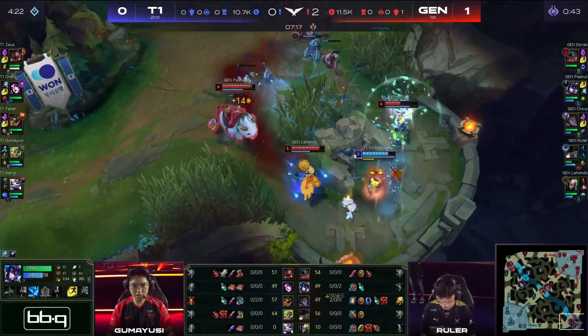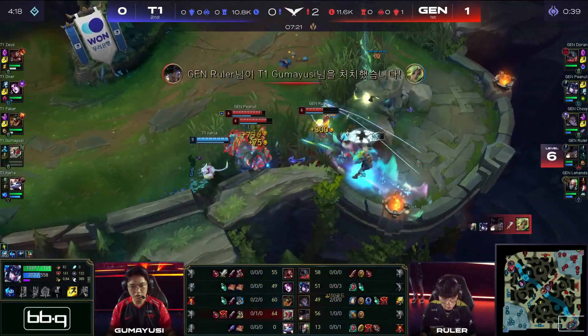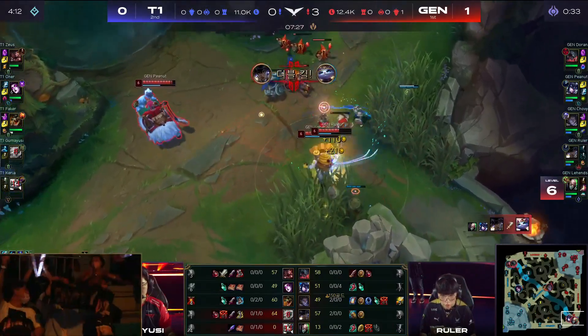Ruler gonna be diving forward. That is not the Glacial Prison you're looking for there, Peanut, but Ruler now does have that Apotheosis available. Gumayusi's gonna go down, and now Keria is a cat with a book, but no friends, and that's a double kill.